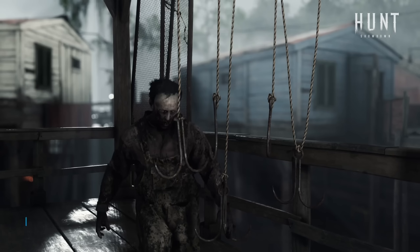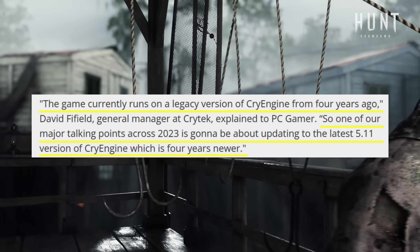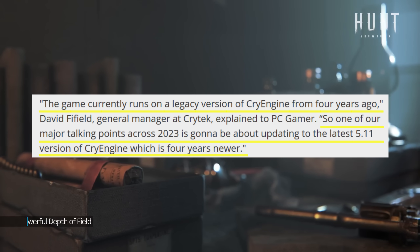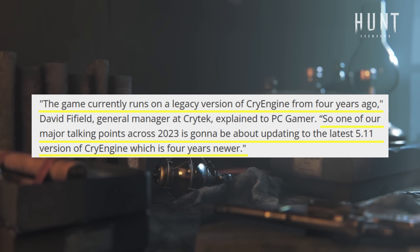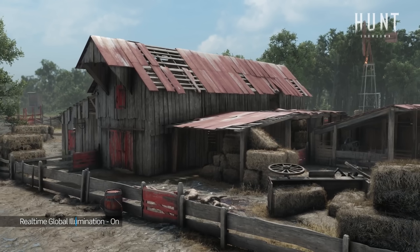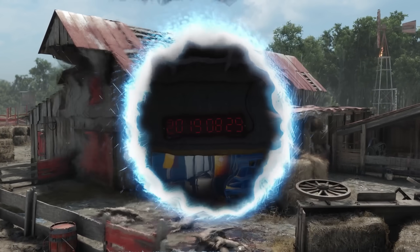In that interview, David said the game currently runs on a legacy version of CryEngine from four years ago. So one of their major talking points across 2023 is going to be about updating to the latest 5.11 version of CryEngine, which is four years newer. So Crytek is working on upgrading the engine that Hunt's Showdown runs on to a newer version.